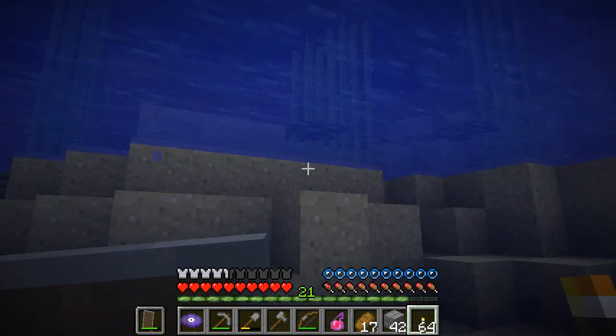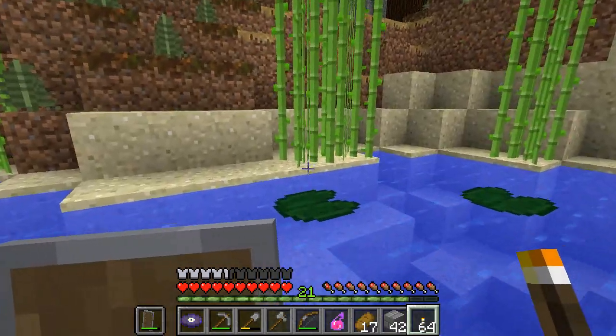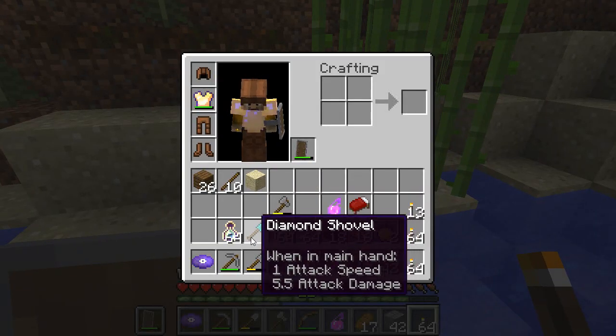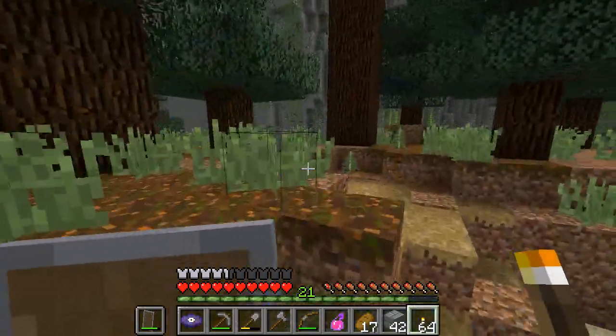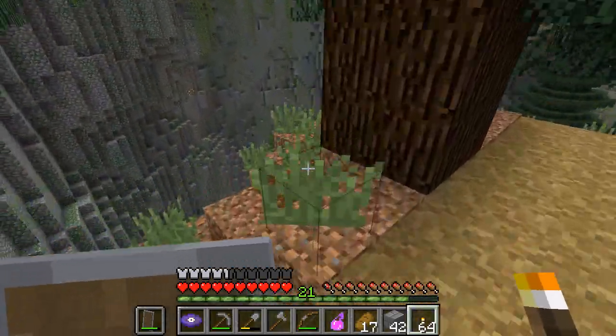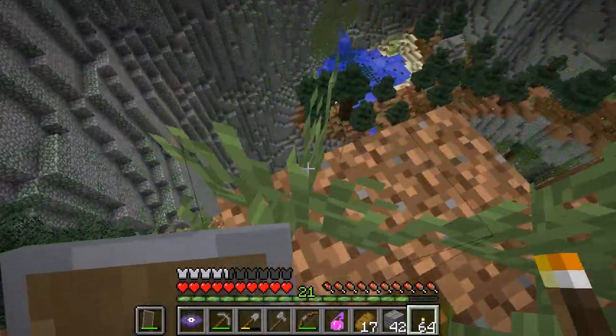There is a chest here! Wow, that's really nice stuff. Thank you Render for that — two golden apples and a bunch of experience, and the other thing was a diamond shovel! That's actually pretty fantastic; that's another thing I could enchant. Even with just efficiency one on it, a diamond shovel is pretty good.